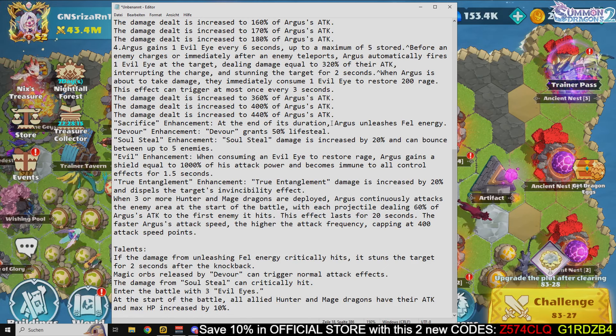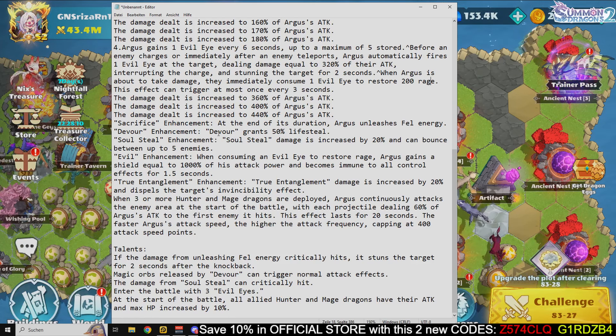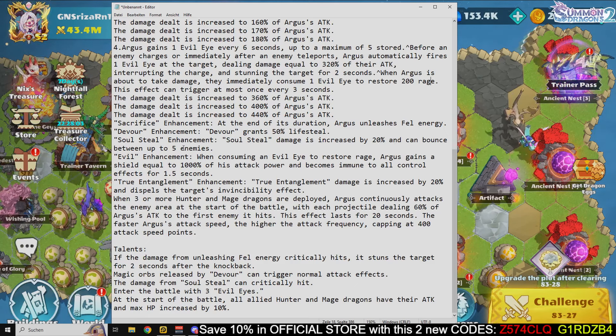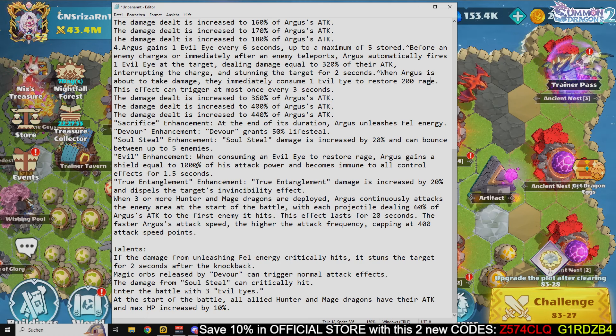For enhancements: the sacrifice enhancement causes Argus to unleash fell energy at the end of its duration. The rule enhancement grants 50% light steel. The steel enhancement increases damage by 20% and allows it to bounce between up to five enemies. The evil enhancement means when consuming an evil eye to restore rage, Argus gains a shield equal to 1000% of attack power and becomes immune to all control effects for 1.5 seconds.